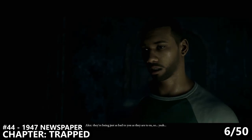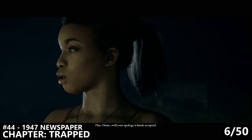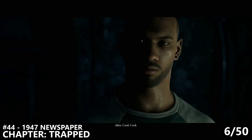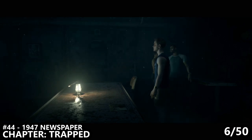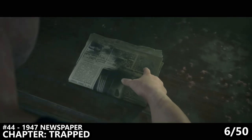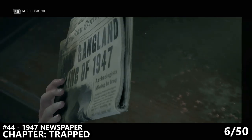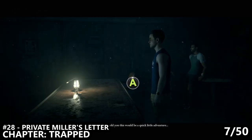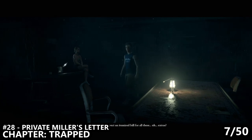Next up is the chapter Trapped, just after you guys are locked inside of the room. Again, you might be playing as a variety of people, but this chapter is not missable. As soon as you gain control of a character, you'll want to pick up two collectibles in the room before finding your exit. The first one is right in front of you on the table near the middle — you can inspect that in order to get the 1947 Newspaper. The other collectible is on the left of the screen, kind of near Julia. It's a note, and this one is Private Miller's Letter.